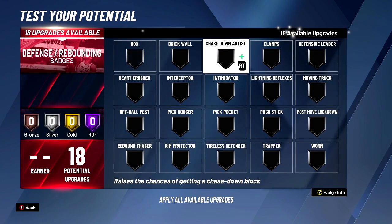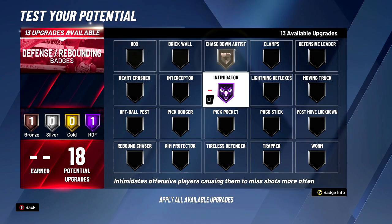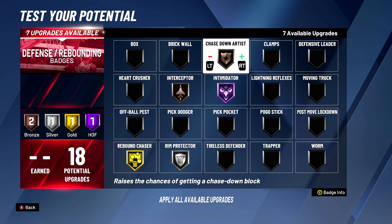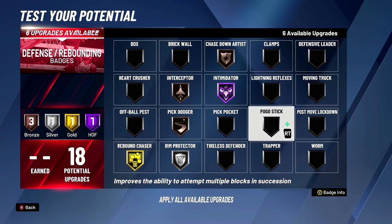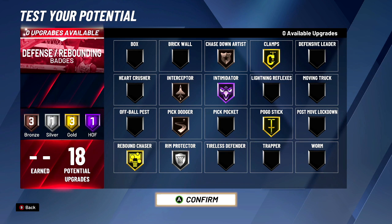For your defensive badges, it depends on if you're going to be playing guard or center, but you always want this Hall of Fame — that's a given. You always want this. You can put this to silver. You're a glass cleaning slasher, so you could put this on gold. You could go Hall of Fame, but gold works. You could still set big bodies without brick wall. Pick dodger, just in case you're playing up. If you're not playing the one or two, if you're playing threes, only put this on if you're not playing the center position. If you're guarding centers, put this at least gold, and then you can put this gold — so we got gold clamps. With this badge setup, you can guard centers and guards at the same time if you have to switch back and forth in one game.